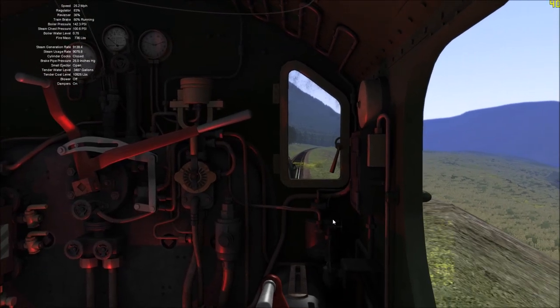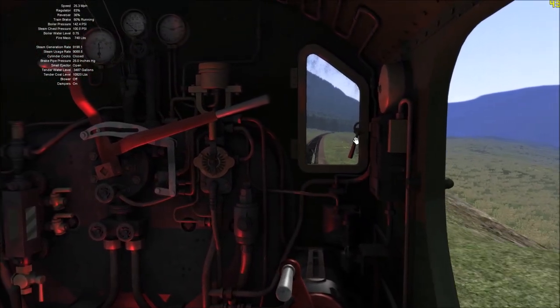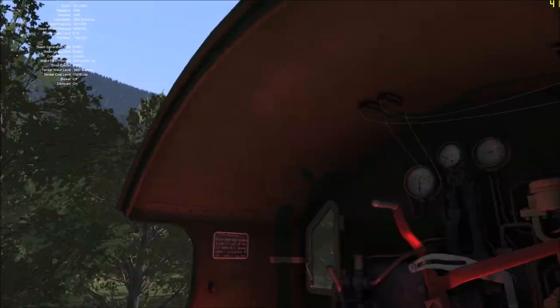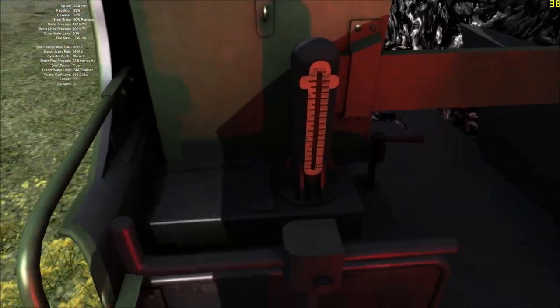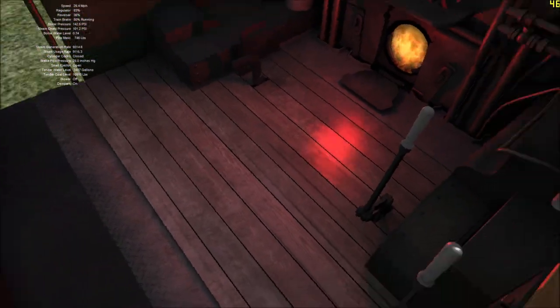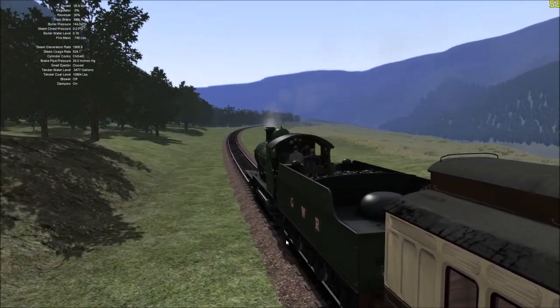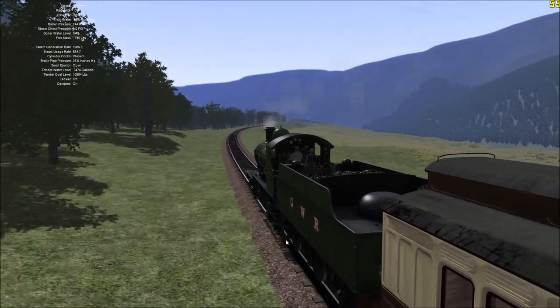Here we are inside the cab with the Duke Dog. Let's open this window. It's quite a nice laid out cab, actually — very nice. Just realised I had the ejector open that whole time, which probably didn't help our steam generation there.